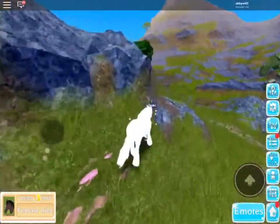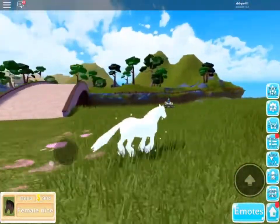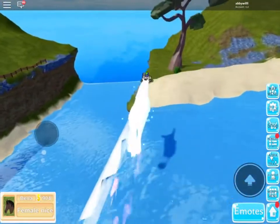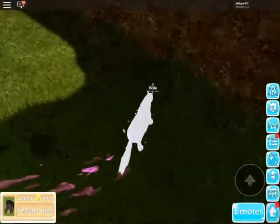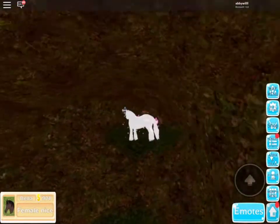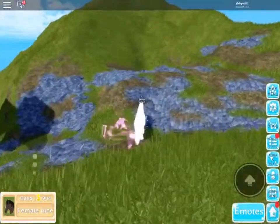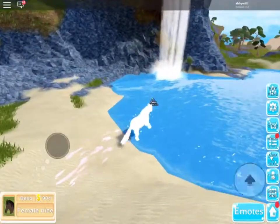Actually, before I leave, I forgot to tell you guys there's a hidden cave over here. I don't even think barely anybody knows about this. It took me a while to find it — I didn't even watch a video, I just randomly walked over the waterfall. Look how deep it is — this is like super big! This is good for role-playing, like for a wolf pack, and the leader can sit up here. It's just a really cool, big cave. If you're role-playing, you have some water right here and a nice area.